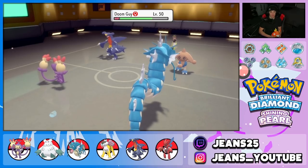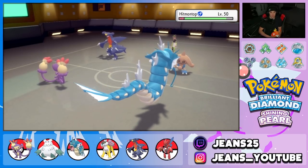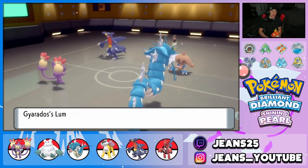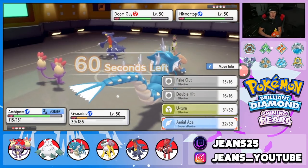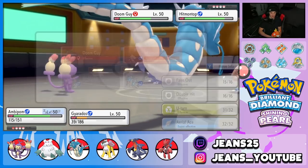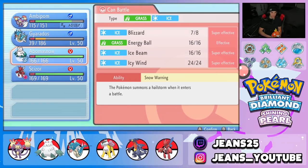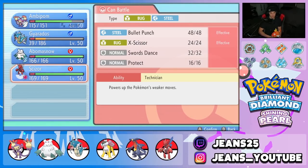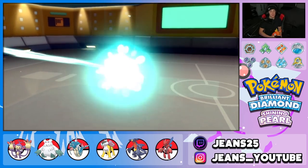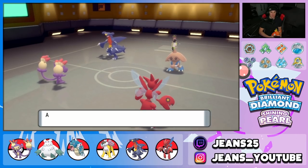I need my Gyarados, so I hard swap to keep it alive. Gyarados almost falls asleep but the Lum Berry saves the day — totally forgot about it! I go for Aerial Ace and then U-Turn into Scizor as a straight hard swap. Scizor comes in, Hitmontop goes for a Fake Out which fails, and U-Turn pokes through. I'm deciding whether to switch back to Gyarados or keep it positioned.